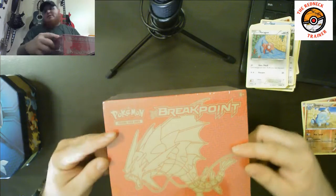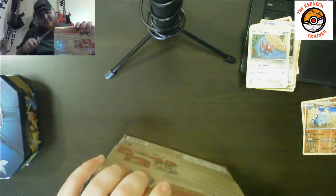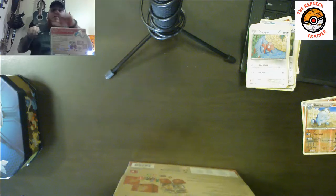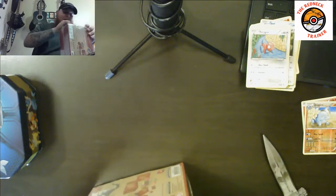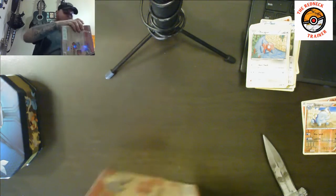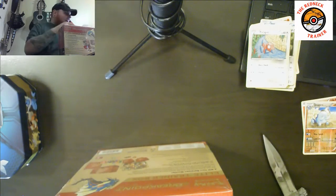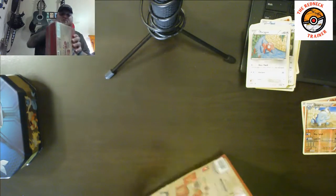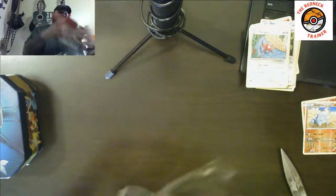Now for the star of the show: the Breakpoint Elite Trainer Box. Going to break into this now. Never cut toward yourself, kids. It's double wrapped in plastic — extra sealed for protection. Must have something good in here if it's double sealed!